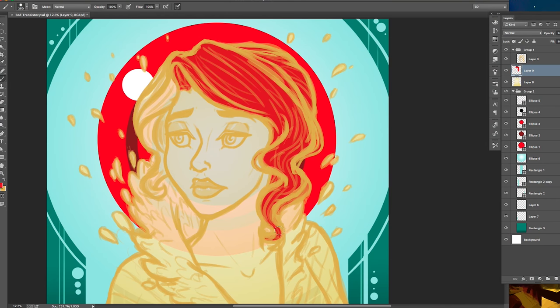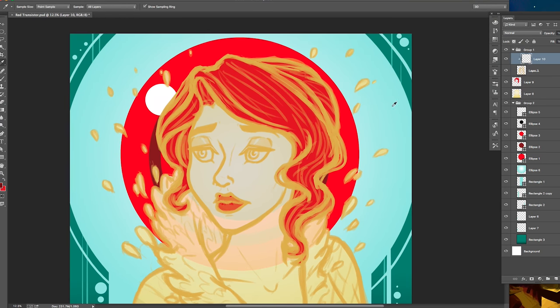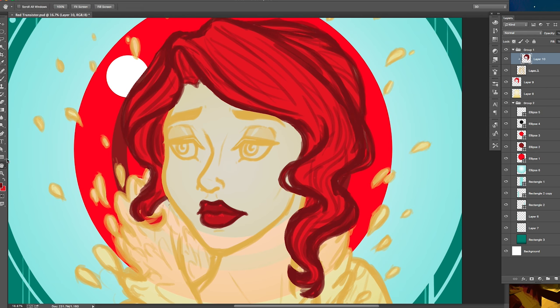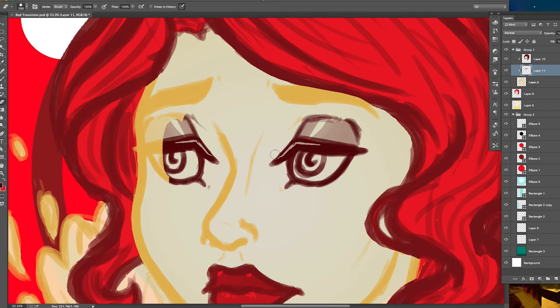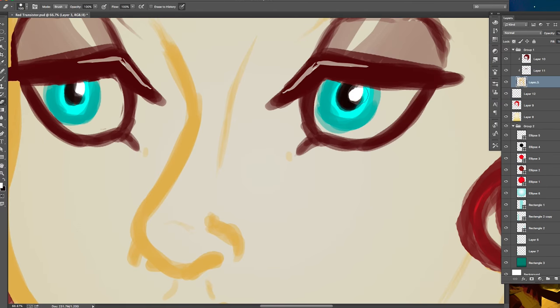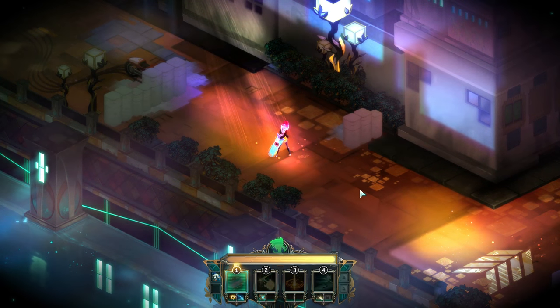One of the shining artistic parts of Transistor besides the obvious digital paintings is the music. It fits with the world and tone of the game perfectly, and some of the tracks are downright lovely, especially the ones where Red sings. One of the little details I liked best was that when you press space in order to use up a turn, you can hear Red humming along to the tune of the background music. You can also do this when outside of battle with the tab button, I believe. Her humming is wonderful and relaxing.